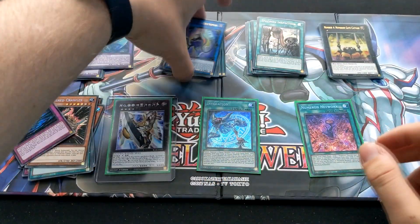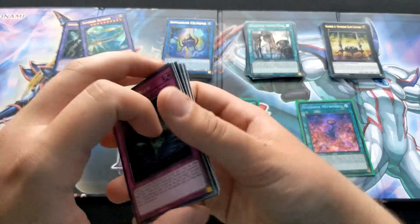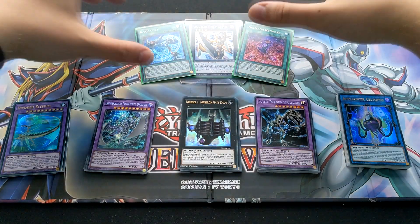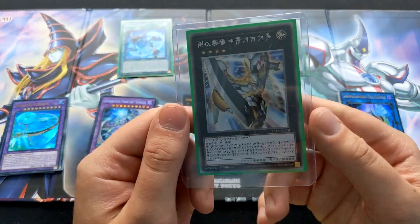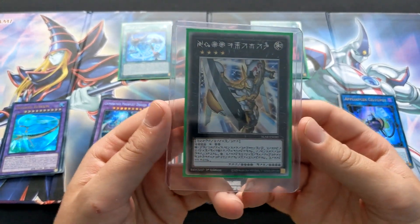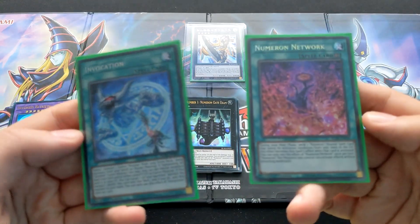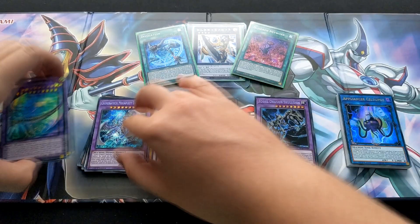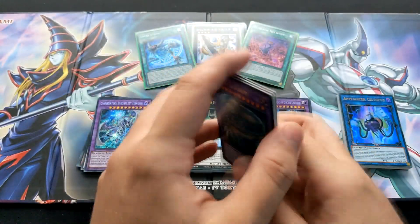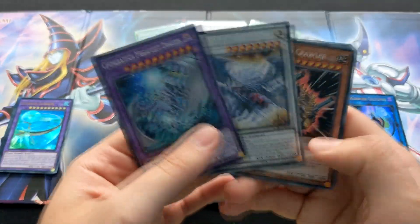Well, that was the unboxing. I'm going to quickly go through all the other piles and sort out what I've got altogether. And we're back — there's a little bit of flare but I think it's deserved for the nuts we actually pulled. We pulled the Astral Number 39 Utopia — this card looks just so gorgeous. We've also got Numeron Network and Invocation. Going over the Invoked stuff: I've got Invocation, two Elysium, one Pogatrio, one Raijin, and two Kali Yuga. Got Chimeratech Megafleet Secret — wish I pulled another one.